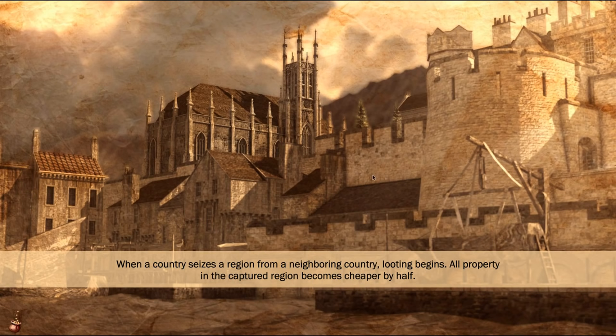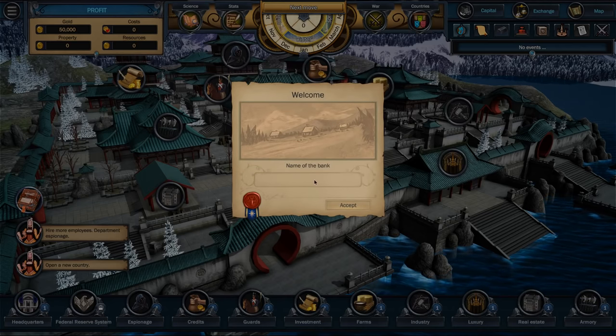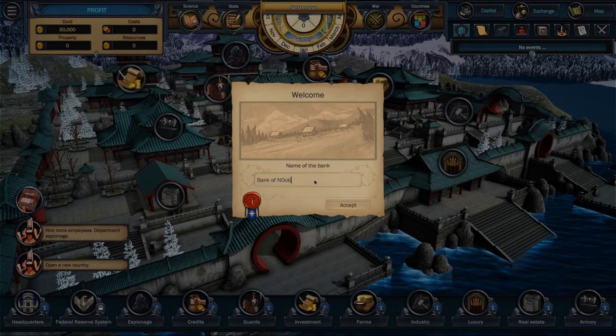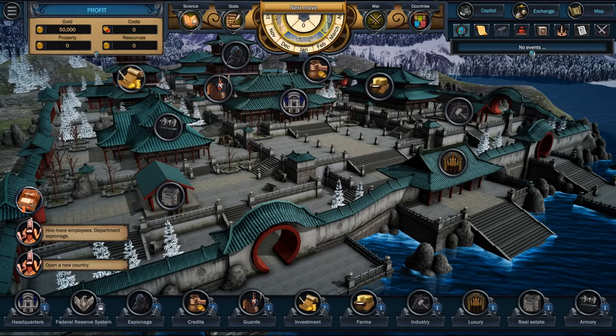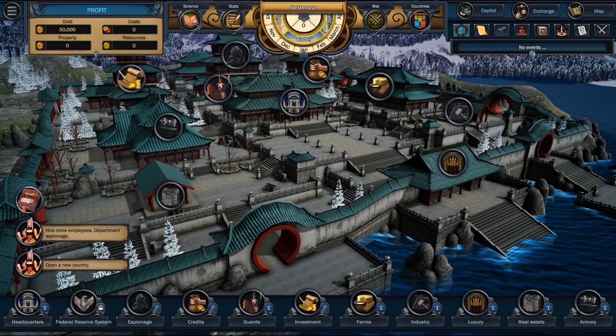We've got a big world map — Renaissance Era, I think it's like 15-something — and we'll go choose my bank. My bank is named the Bank of Nook. I haven't chosen China before, and I have a Chinese look to my character. Look at that!